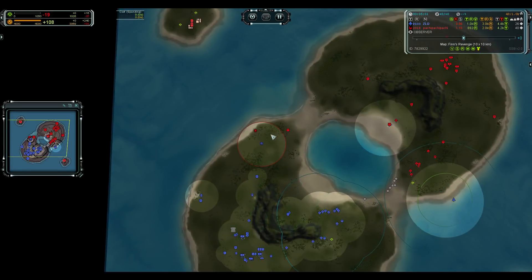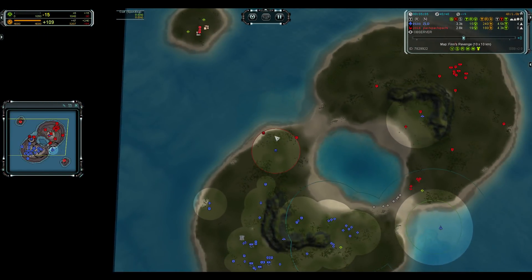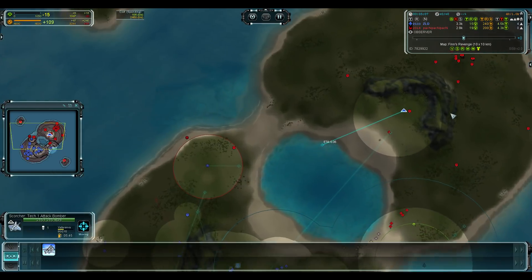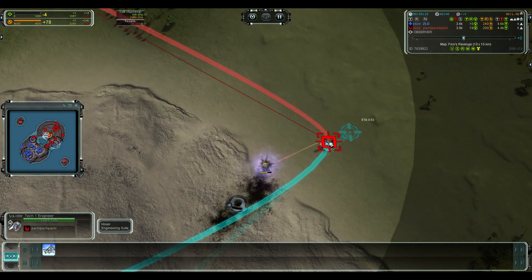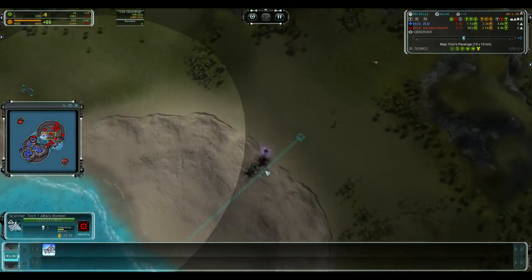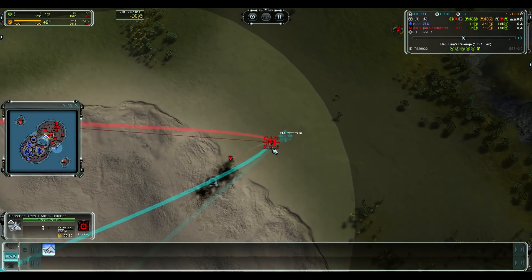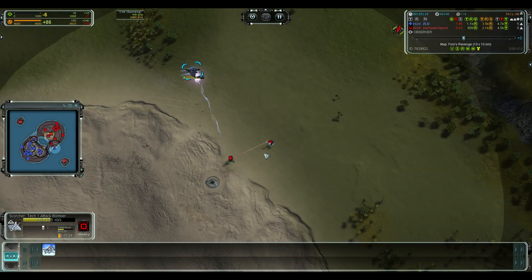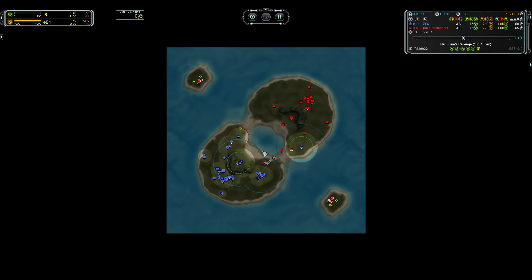Zlo is sort of retreating to the water — I don't think he needs to. It's a nice radar kill. Zlo is trying to build an anti-air but I think that engineer is going to die unless he dodges. He's not dodging, but the anti-air is finished — that's fine — and Torrent gets the kill on the bomber.